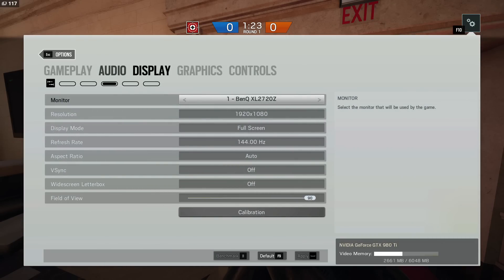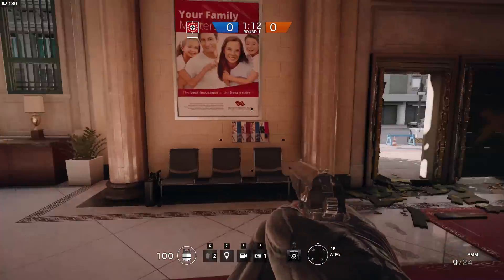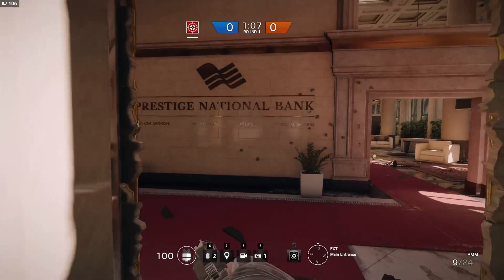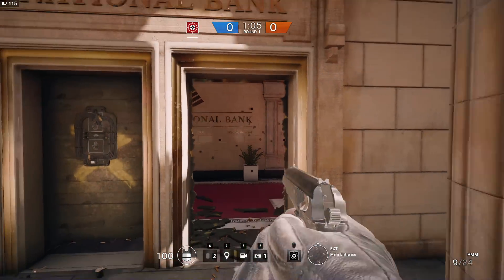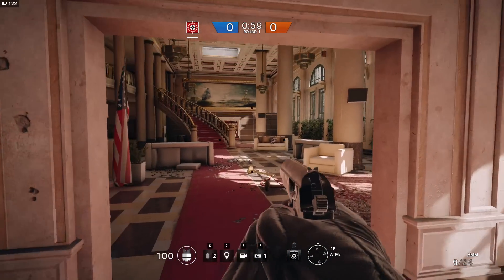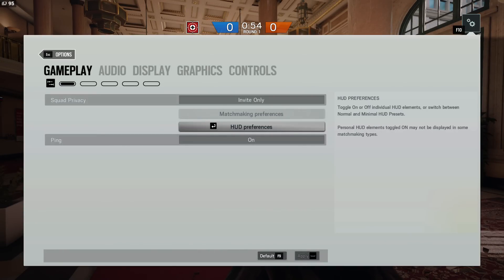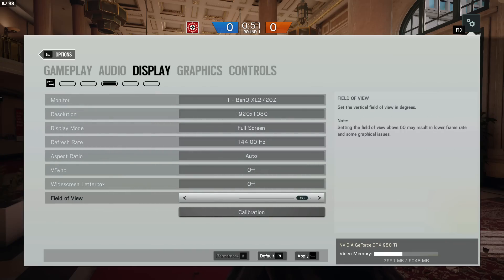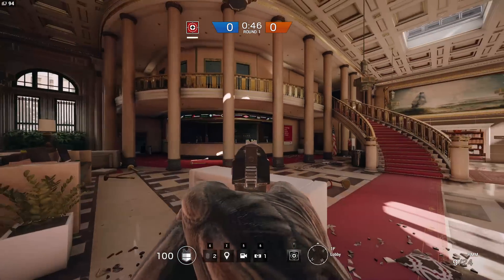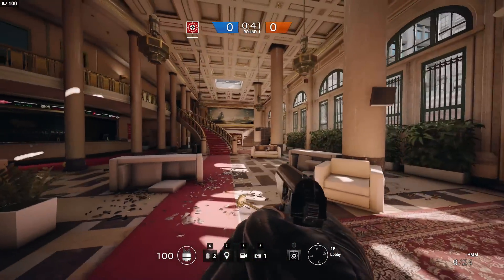Not really a graphics setting but field of view — make sure you've got it on 90. If you're new to PC gaming or FPS and you don't know what field of view is: if I'm aiming over here with 60 field of view — oh, this is horrible. Let's put it up to 90 — I can see people over here now. That is the reason you want the highest field of view: so you can see as much around you as possible.